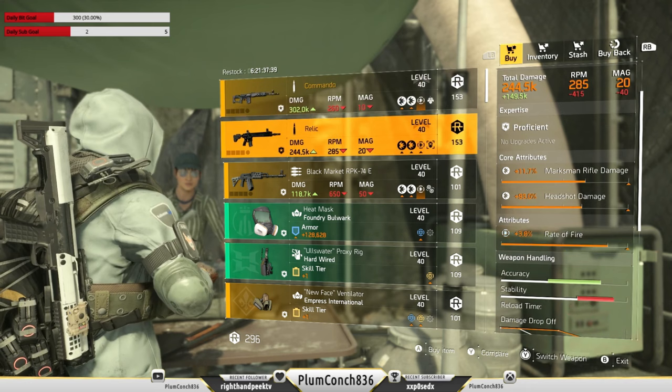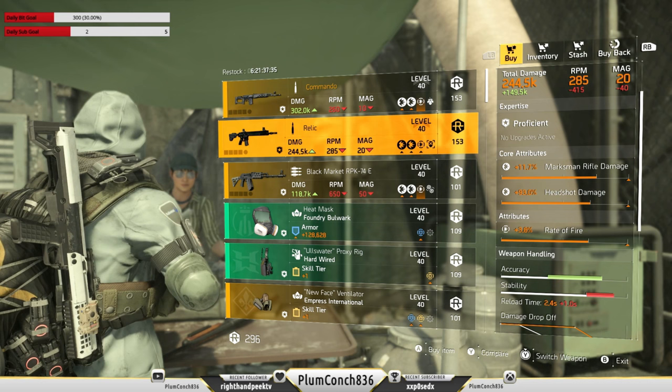And the last stop this week is going to be at DZ East where we've got the Commando, and they've also slipped in the Relic. Both are smelly dog water — I'm going to be passing.